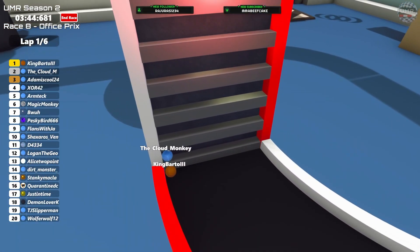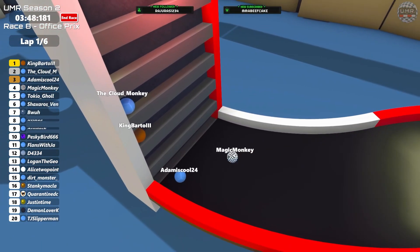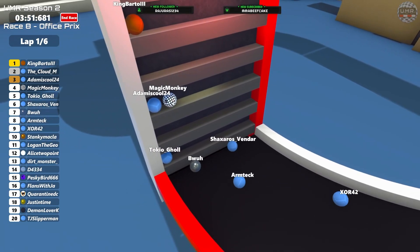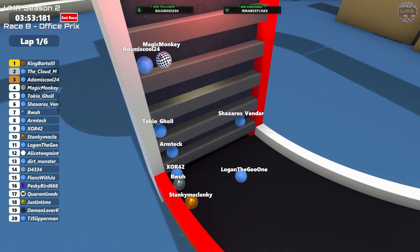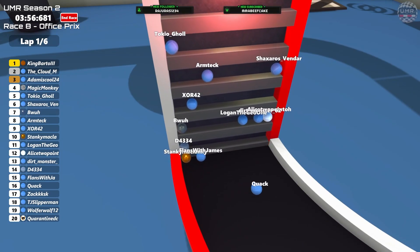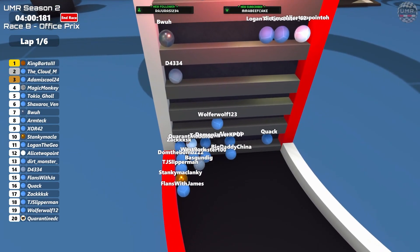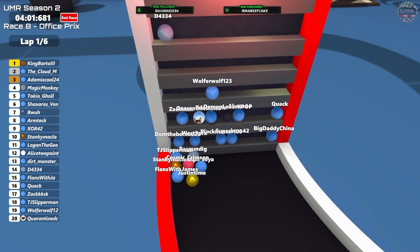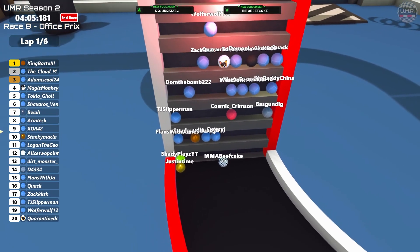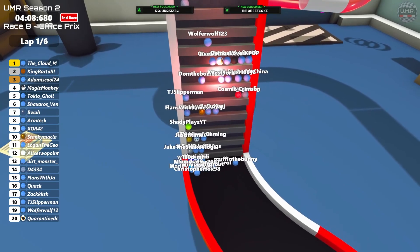Bartow is having trouble at the ladder and is going to be joined by Cloud Monkey, who actually sneaks in front - a very big move for them. Massive time loss for Bartow. Boer has a rough bounce and gets blocked by Zor. Stanky gets blocked out - Daz sneaking in to block Stanky - pushing them back further and further. Getting blocked out is a massive drop in positions for Stanky. Just in Time is now getting held up as well. Beefcake is failing to make it on - it's a bit of a disaster at the entrance to this ladder.